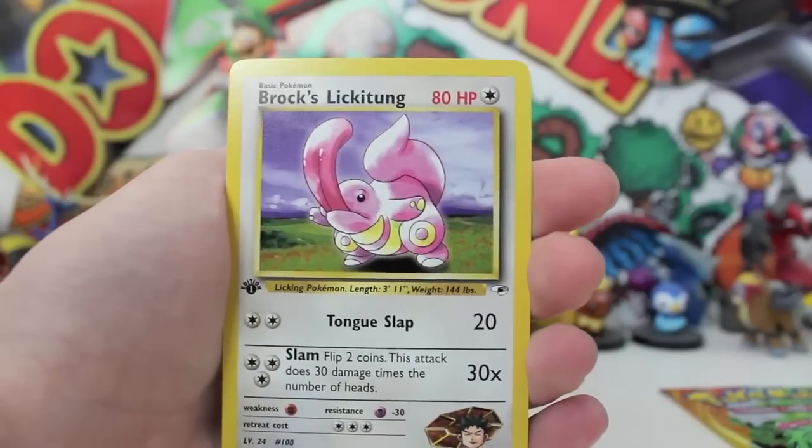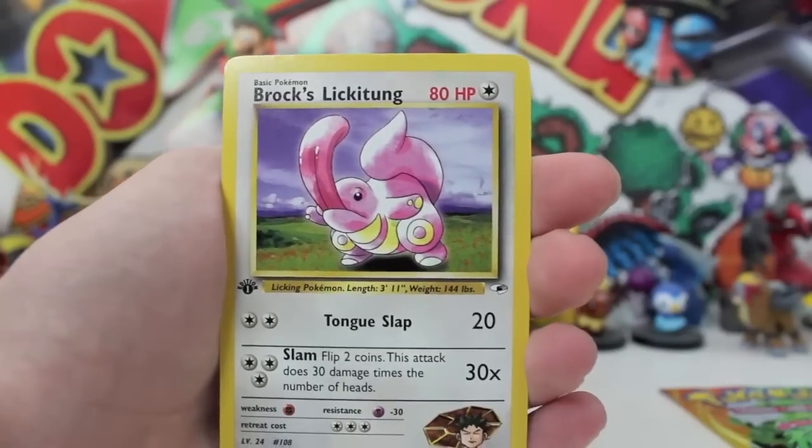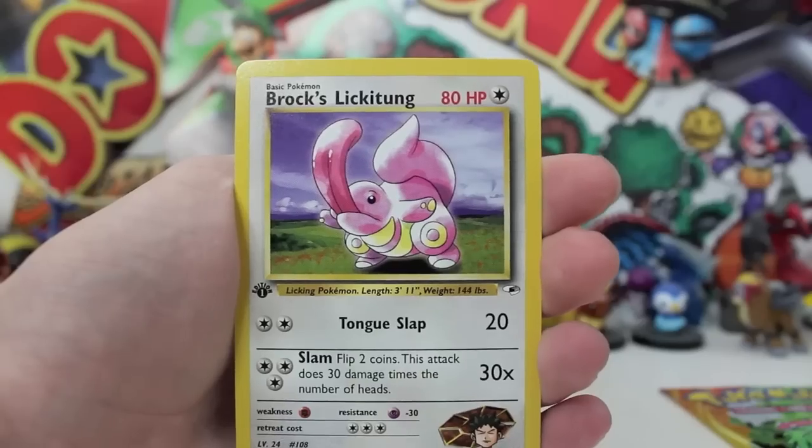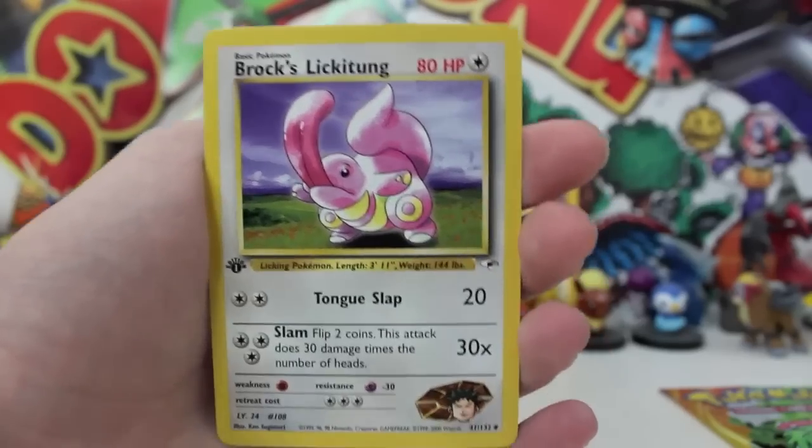What is... oh my gosh! Can anyone do that — put their tongue in their nose? It's impossible for me. But this guy looks like he could put his tongue in his tail or something — that is quite flexible. But that is so sad, guys. We still haven't pulled any holos, or any EXs, or anything like that.